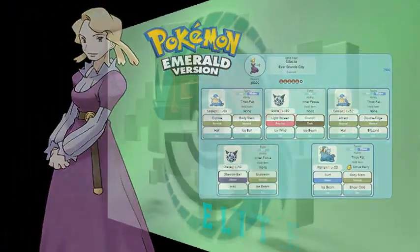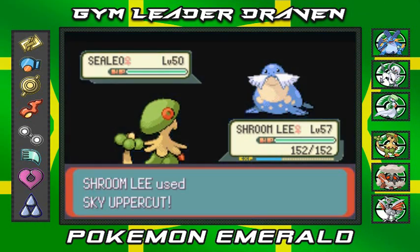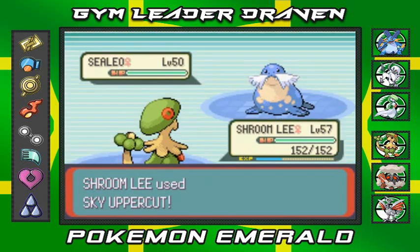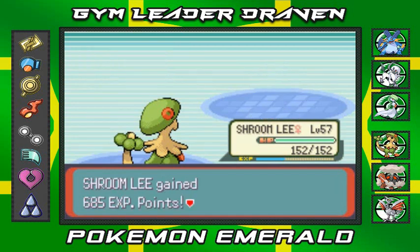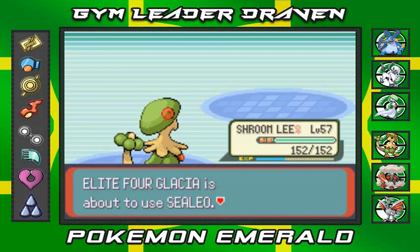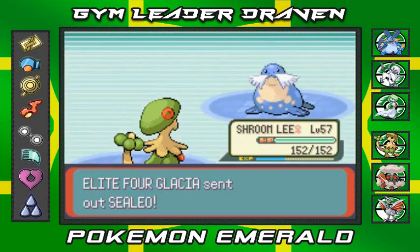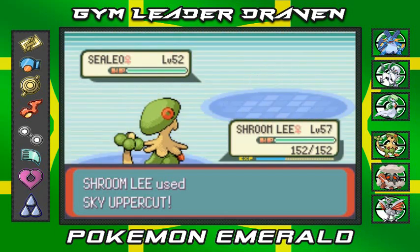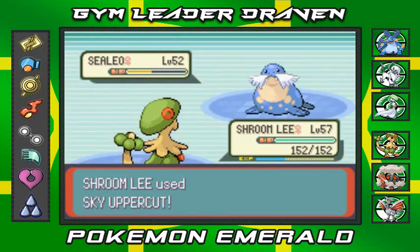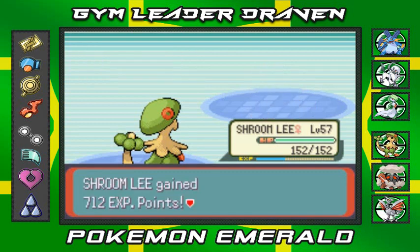Let's go, battling time! Sky Uppercut — oh yeah, I'm gonna waste the Sealeo with Sky Uppercut. I just noticed I've saved up six elixirs, so that'll get me through this whole Pokemon League challenge. Bring it on — Sky Uppercut! Yeah, that's the Street Fighter thing right there, kicking everybody's butt!